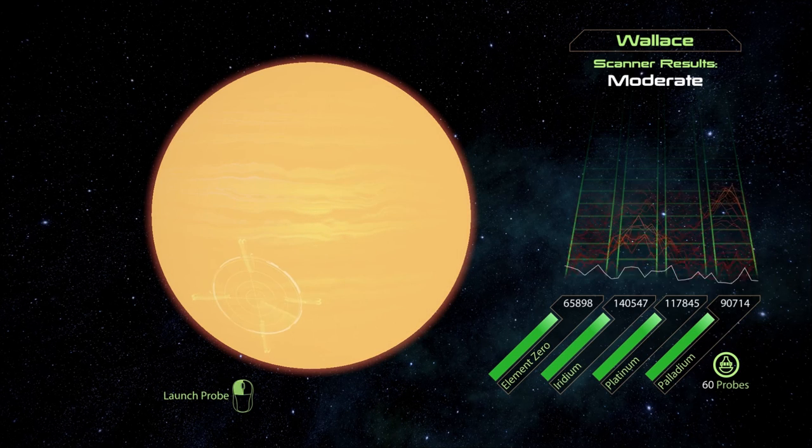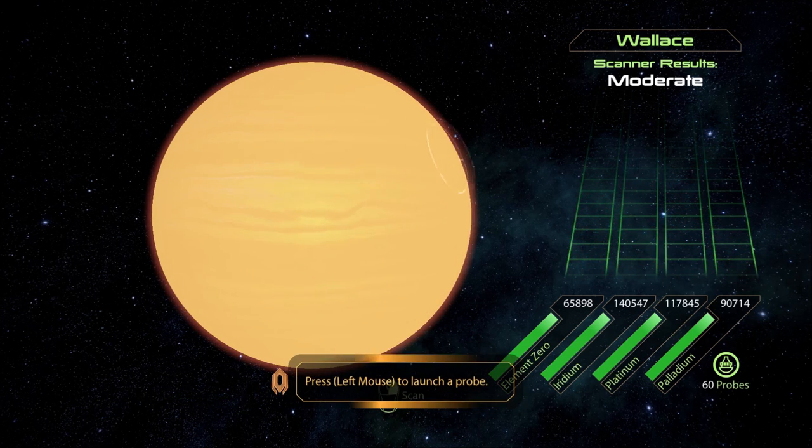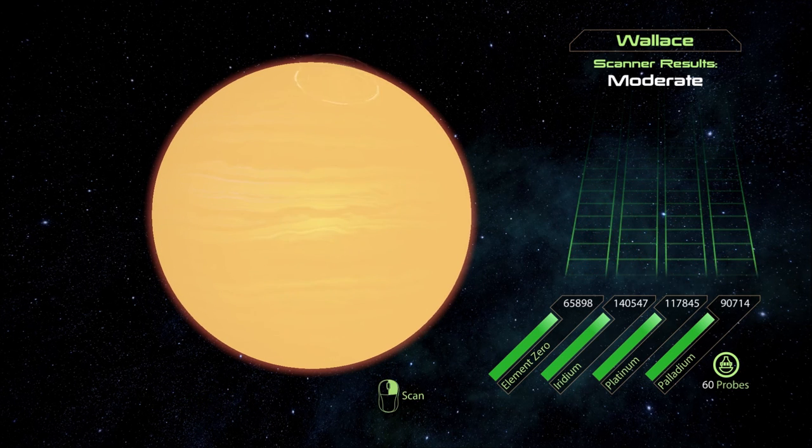While not large enough proportionate to the star to cause eclipses visible from Watson, it is easily seen at dawn or dusk as one of the brightest objects in the sky. We have moderate results. We want some palladium and element zero. That's not quite enough palladium — kind of lost it here. Eh, no biggie.